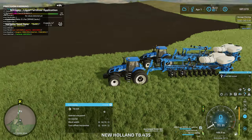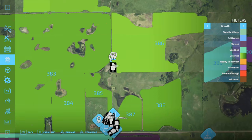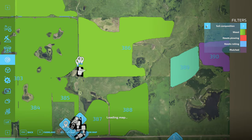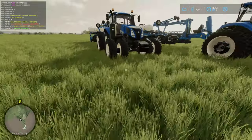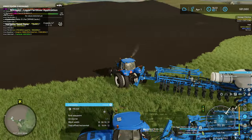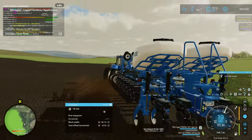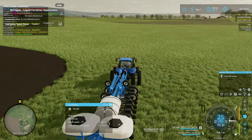Let's head over to fields 389 and 390 — those are going to be our corn fields. We got sorghum planted on 386, and we finished planting that field in between episodes as well. I don't know why I was thinking we needed to be at this field — we need to be in the far fields for our corn. Got both New Holland T8s here with our Kinsey planners.